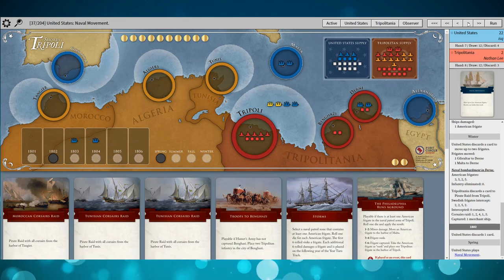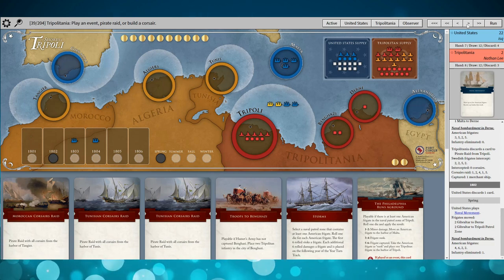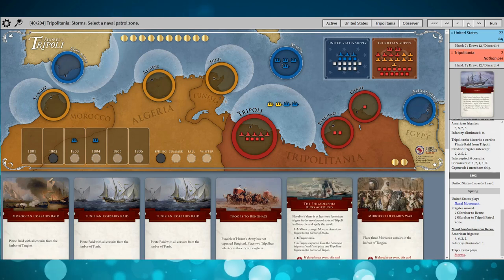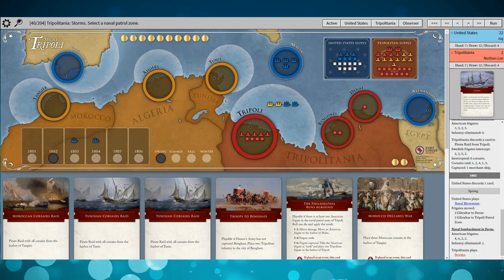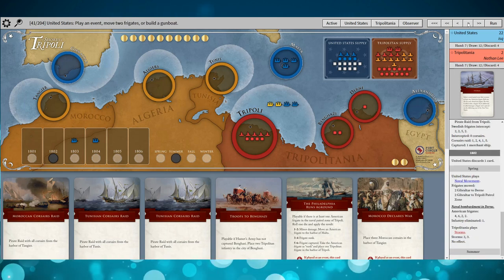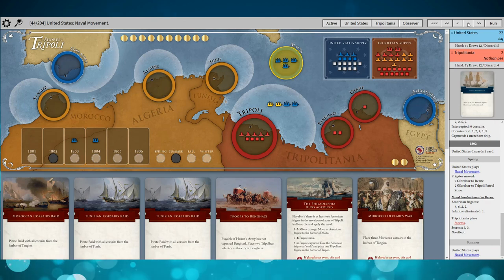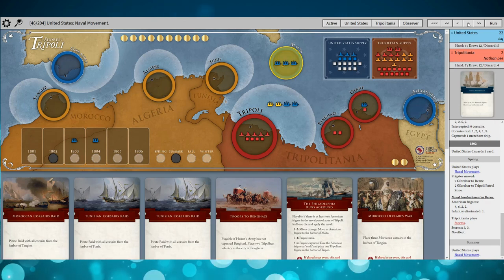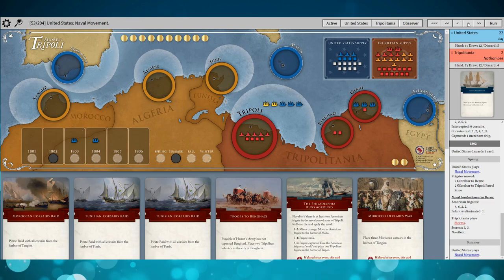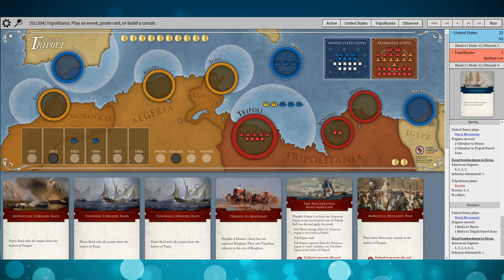The U.S. gets four ships in play, basically splitting the difference between patrolling Tripoli and doing a big bombardment again on Dern, getting one hit to destroy a troop. My opponent was a big fan of naval bombardment — an interesting strategy that I probably wouldn't have done as much, but neat to see. Tripoli plays Storms and unfortunately misses; that would have been great to take out a frigate. Then Naval Movement gets ships in both Tripoli and Dern.